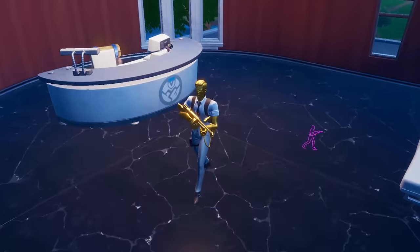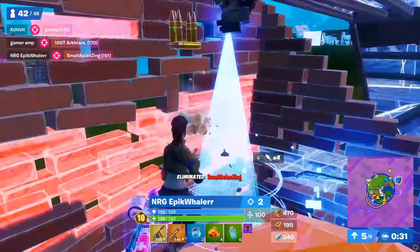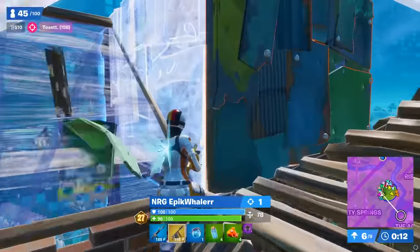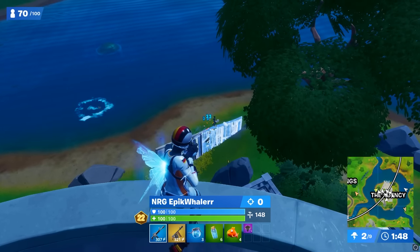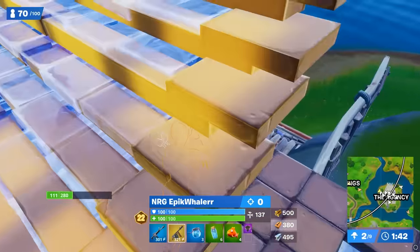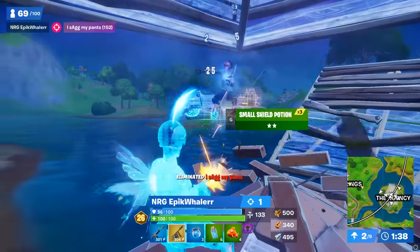You could land at the Agency and kill Midas to get the Midas Drum Gun, which had 25 damage per shot with a magazine size of 40. The bullet magnetism was so strong that if your crosshair was anywhere near the player, it would nearly always hit them, making it extremely easy to hit consecutive shots. This had a damage per second of 250 — the fourth highest of any mythic — and it was so strong in combination with the really strong aim assist this season that pro keyboard and mouse players like Epic Whale actually switched to controller just to abuse it.